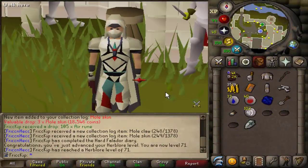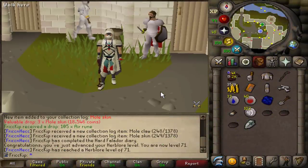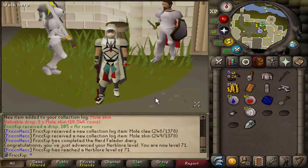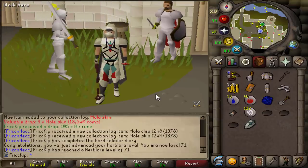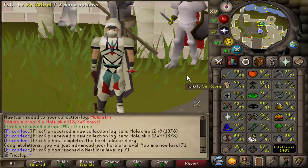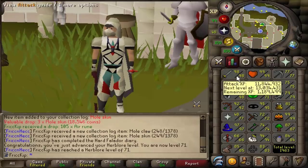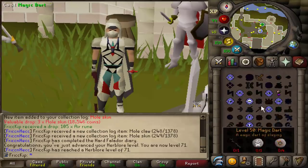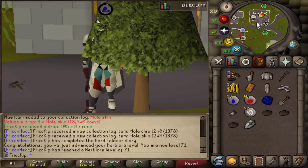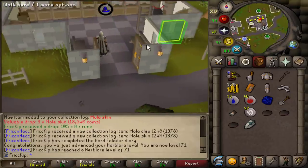Hey, how's it going? Welcome back to another episode of the Duo Group Iron Man. Last video, the League was going on and I spent about 250 hours at Sand Crabs to get my melee stats up and we ended up with 98, 99, 98. Then we finished off the video by going to Motherload Mine to get the Prospector's outfit, then we did the Falador Diary, and that's where we are now.